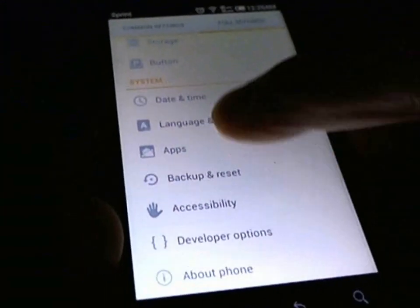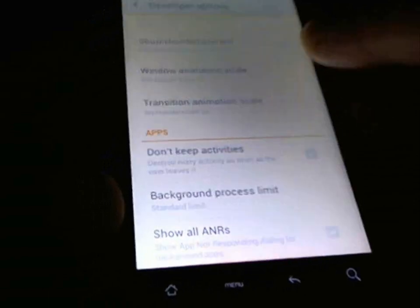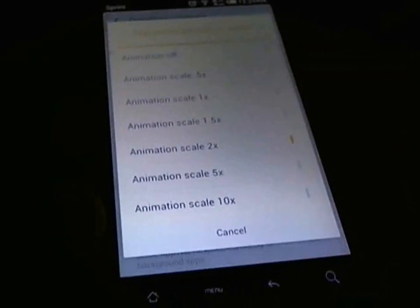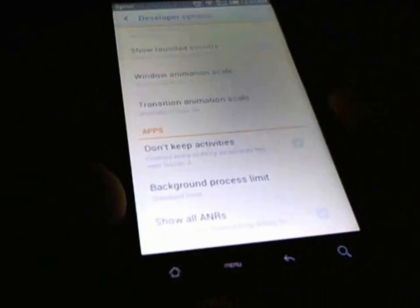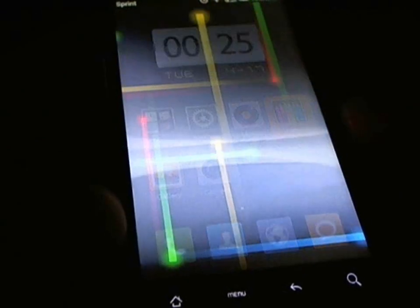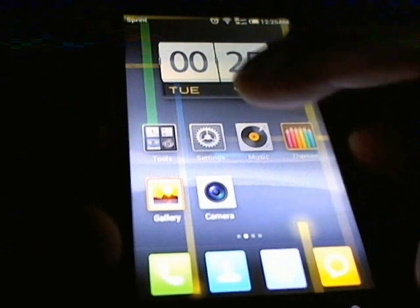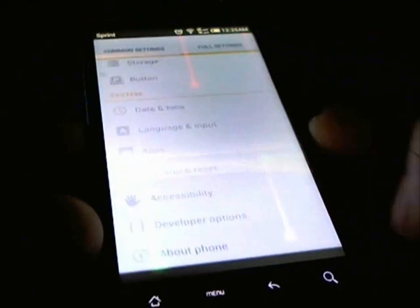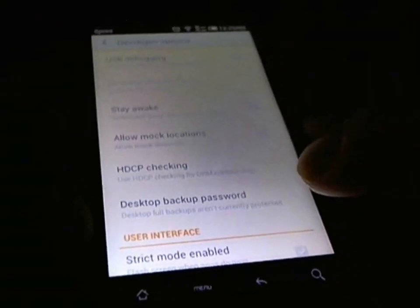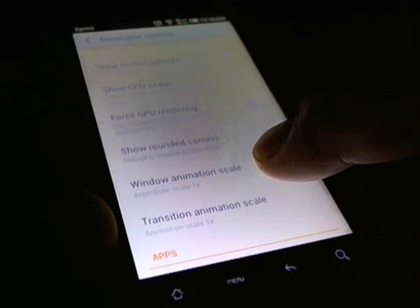I want to back up a little and check out the developer options. Like I said, this is where you control the transition — you can make it go slower or faster. I'll put it here on 5. As you can see the transition tends to be slower, like a nice fade in and fade out. Some people like it fast and some people like it slow. That was in the developer options, and you have the window scale shown around the corners.